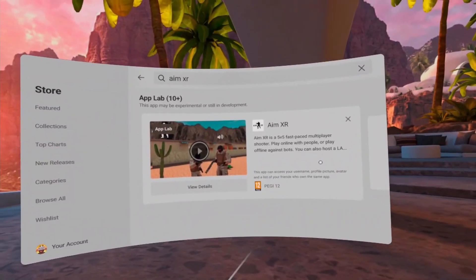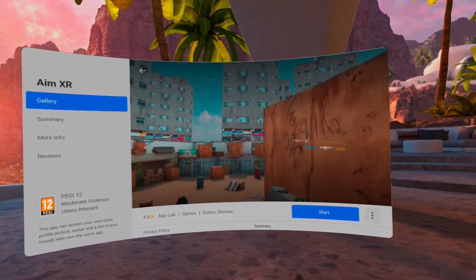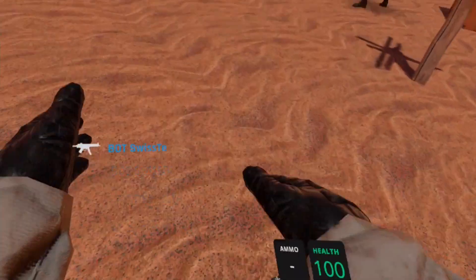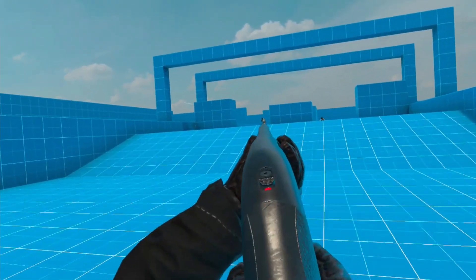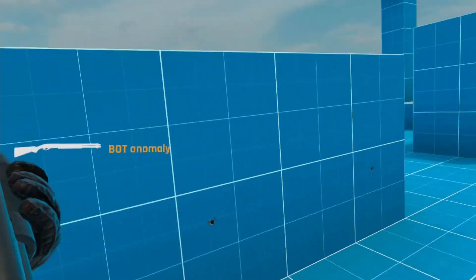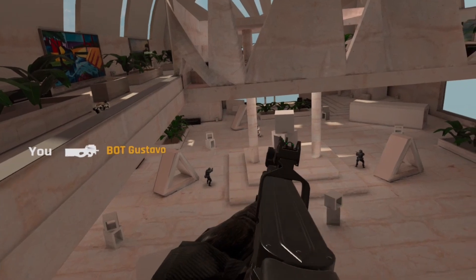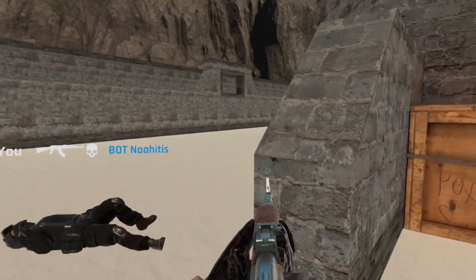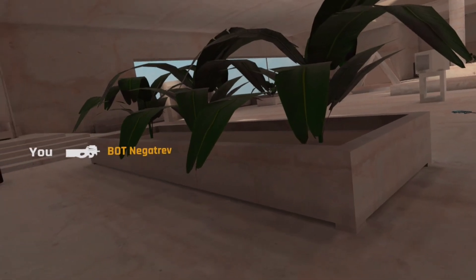AimXR is now on App Lab, so congrats to the dev on that — I know it wasn't the easiest process for him. That also means no more downloading updates from SideQuest every week for patches, fixes, or extra content. The biggest update for AimXR since I reviewed it is new maps. You've got Frontier, a cowboy-style map in a little western town arena — very much like OG Containers from Pavlov. Arena is a big area with the same texture on everything, but honestly I dig it. The standout map for me is Gallery — it's huge, multi-leveled, very detailed, very fun for shootouts. Finally there's Blizzard, which is basically just Sand Bowl from the original game but a bit whiter. All in all these maps are great additions because the game already has the combat down — it's super fun, the guns feel great, and now you can take them to new locations.